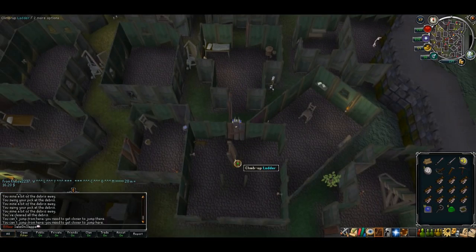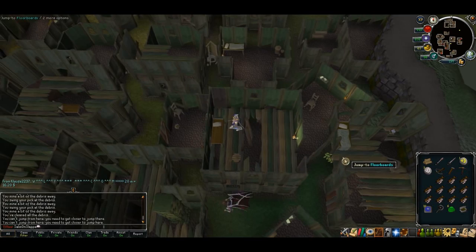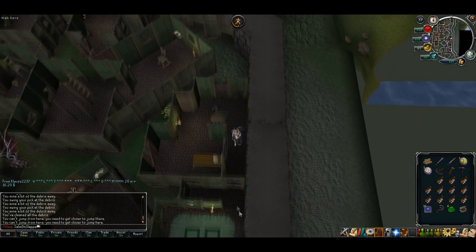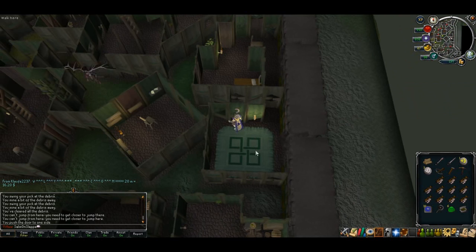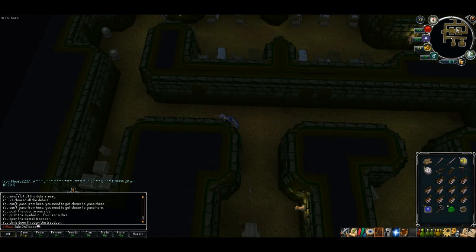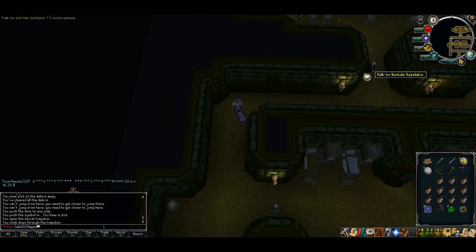Go through these doors again, back into the house with the ladder, climb up the ladder, jump to the eastern house, down the stairs, open up the trap door, and head into the hideout. Once you're in the hideout, talk to Phlegian again.